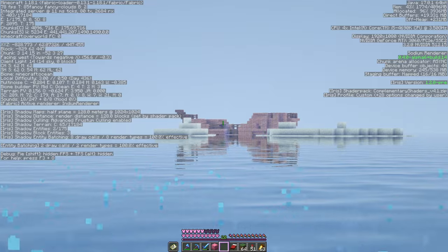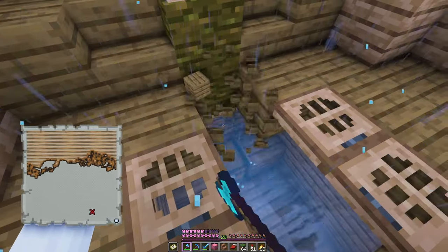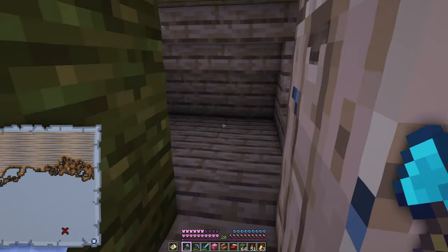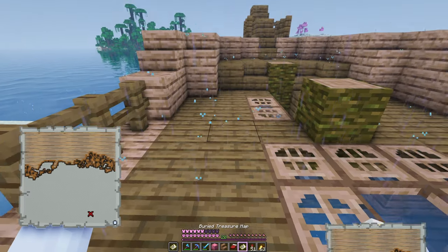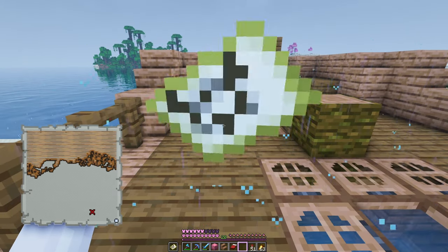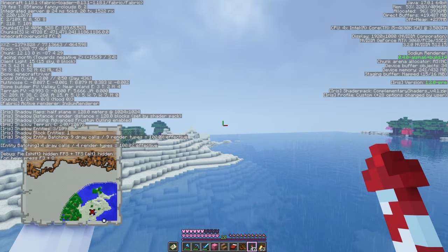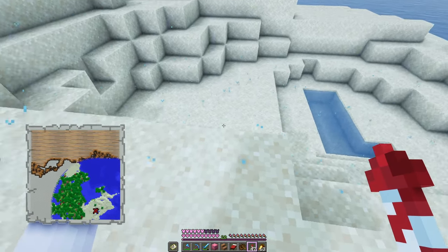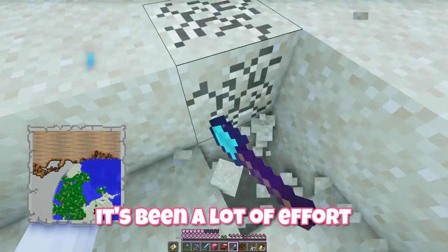Oh there's another shipwreck — this one's very intact. Here's a chest, not a lot. And in here — oh yes, another map. That is the same map. Oh we're finally on the map. We go a little bit north — oh it's here! The treasure should be somewhere right here. This better be good, it's been a lot of effort.